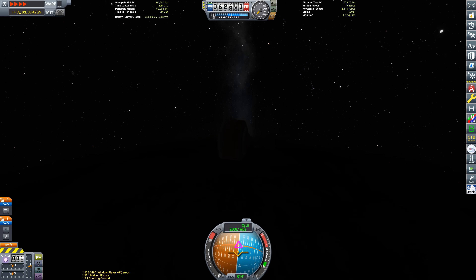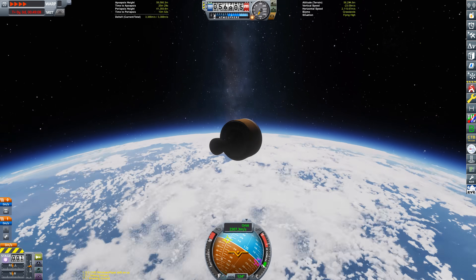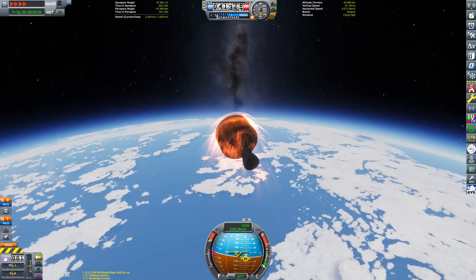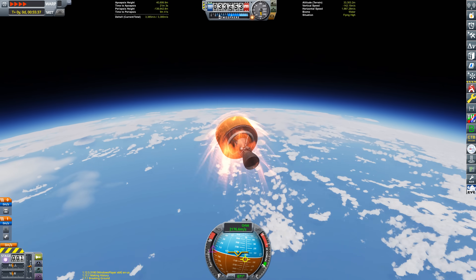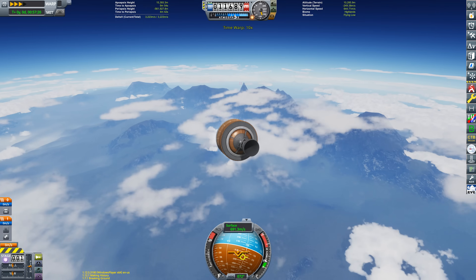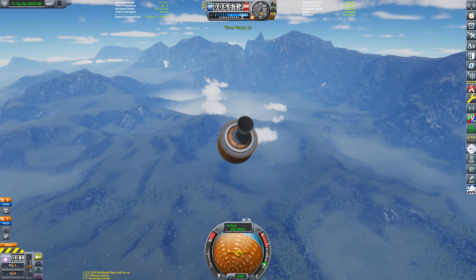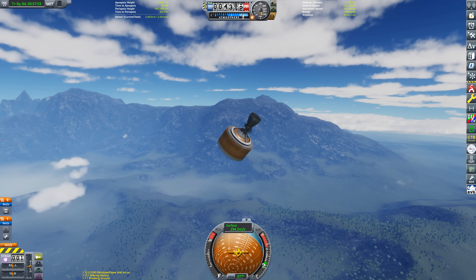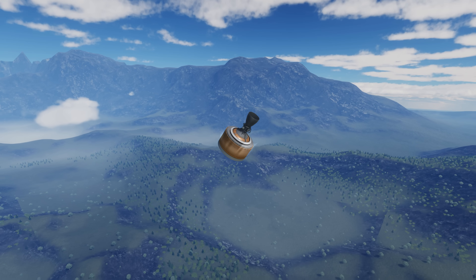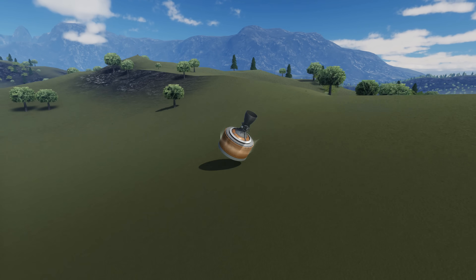For whatever reason, the piece of debris didn't continue de-orbiting once we were out of physics range — it teleported itself back to Kerbin orbit. So we switch to it to make sure it actually re-enters and gets destroyed. It very nearly hit the Kerbal Space Center, but the mountain on that side protected the KSC on this occasion. Let's just watch that final moment of impact.